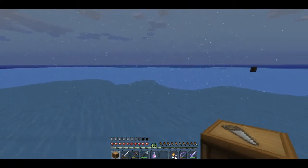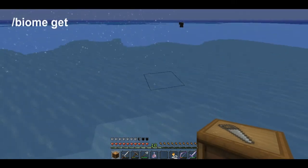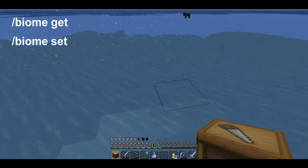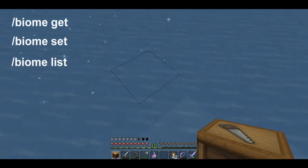So those are the three commands you need. You need biome get, which will tell you the name of the biome that you're in. Biome set, which is going to change it to the biome. And then biome list, which will give you a list of the ones you can change it to.